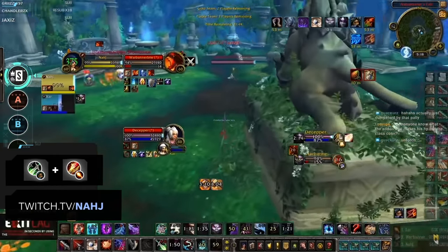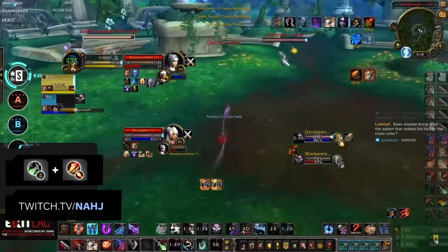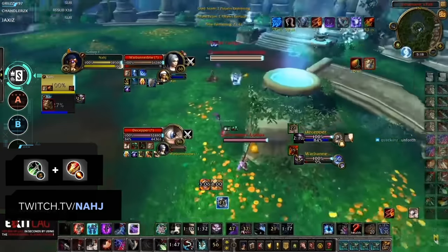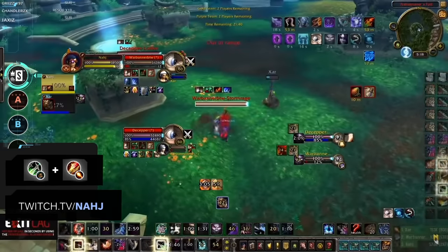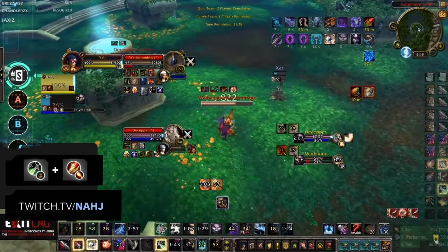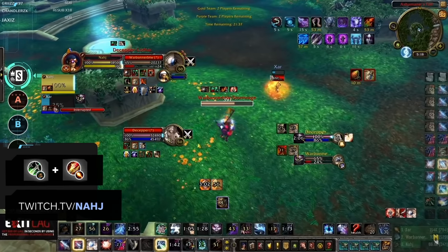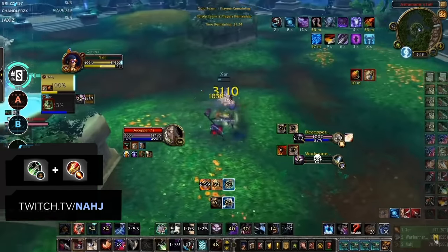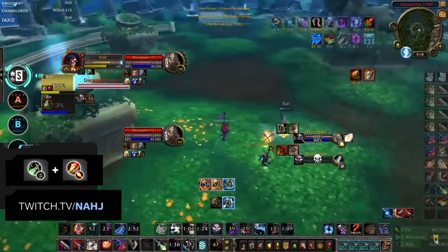As Rogue Mage, your goal is to then immediately run to safety, waiting until you're both ready to initiate a CC chain again, eventually coming to a point where the enemy team has no defensives left to use, securing the win. This comp can do very well against classes which are not very tanky and do not have too many defensives. However, when playing Rogue and Mage against, let's say, a Holy Paladin and a Warrior — where you have to get them to use their Divine Shield, Trinkets, Blessing of Protection, and so much more — the Rogue Mage quickly runs out of time to force that many CDs and create a kill window in such a short time.